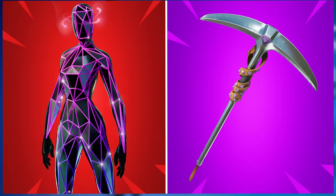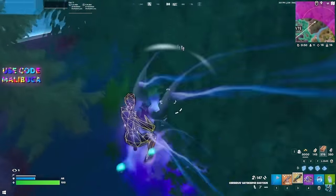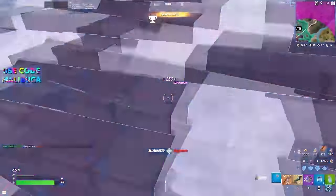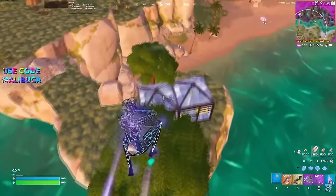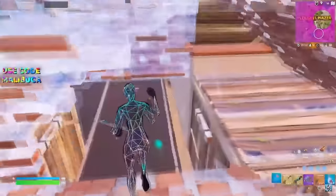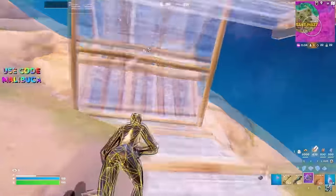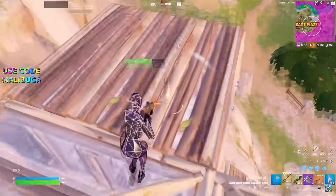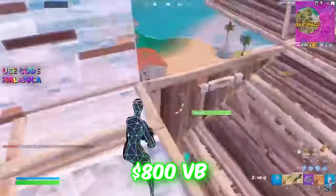One skin that will hopefully return soon is ISO, paired with the Studded Axe. This is a very new combo — I've only started talking about it over the last few days after seeing pros and streamers like Malabuka using it. What's unique about ISO is that it's one of the more highly detailed, reactive, and animated skins in Fortnite. Usually skins like this don't become try-hard, but with Malabuka and other pros picking it up, it could easily become one of the more try-hard skins. The Studded Axe is a simplistic pickaxe that complements it well, at only 800 V-Bucks.